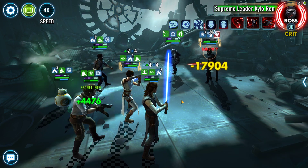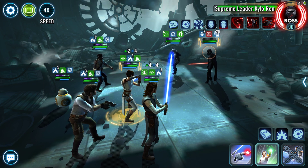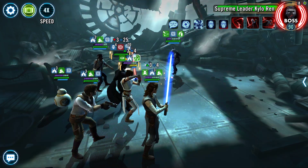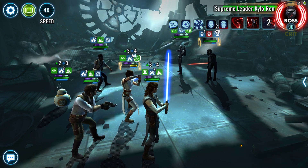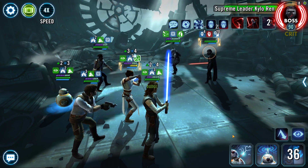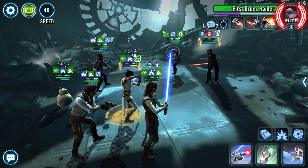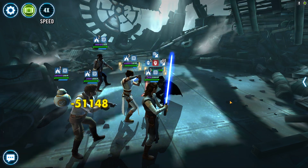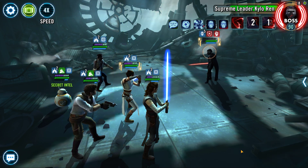We're now over that 60% threshold again so we can Lifeblood again. My Zeta just kicked in, but it genuinely doesn't matter — he will still be fine without it. I'm going to go basic and keep going. We have our second Sudden Whirlwind — we're going to use it on the other guy. Now it's just SLKR and us. Shouldn't be too hard to get through him; it'll just take a bit of time.